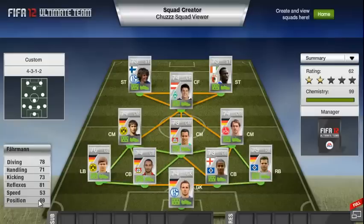Starting off, we've got Farman in goals, who has pretty good stats. His standout stats would have to be his 81 Reflexes and his 78 Diving, which are both good stats for a goalkeeper. He looks alright, and I'm looking forward to picking him up.